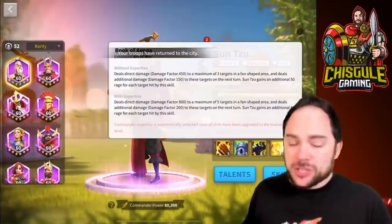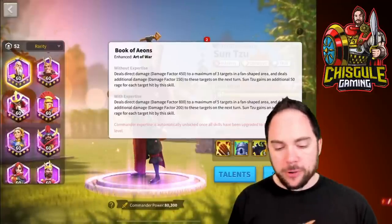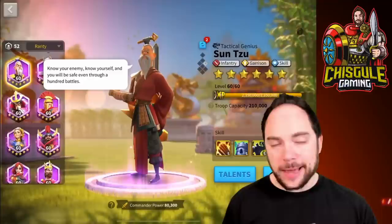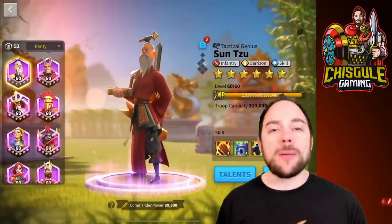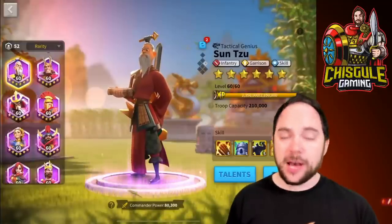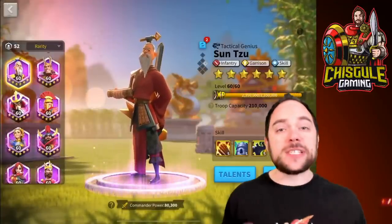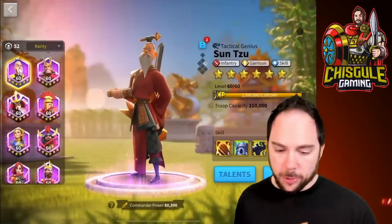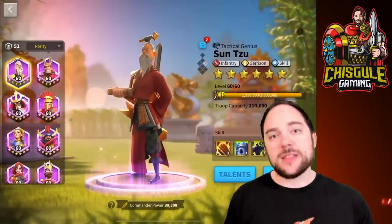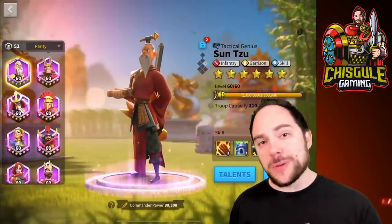The amount of rage gained doesn't change with expertise, and honestly you're rarely going to hit more than three targets. It's really all about that extra damage and the fact that rage generation is here at all. Sun Tzu is an infantry, garrison, and skill commander — a very good combination of talent trees. The garrison tree is exceptional for defending structures. The skill tree is exceptional for generating rage and dealing damage. The infantry tree is good when using only infantry and is particularly useful in the open field because it has a lot of march speed.